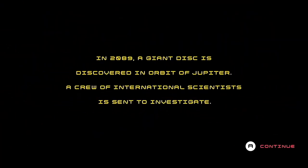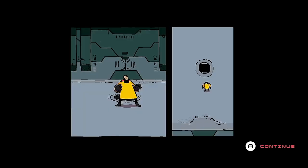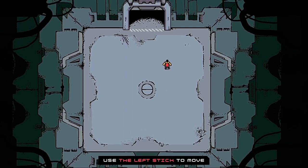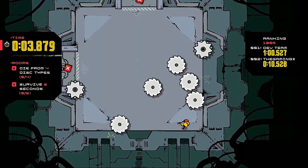Starting a new game in Disc Room, you're treated to a short comic book style opening, where you, a Buzz Lightyear looking scientist, hops aboard a giant disc orbiting Jupiter. You then find yourself in an open room, and upon entering the next room you come face to face with your first discs, which more likely than not will promptly slice you into a mushy pile of gibblets.